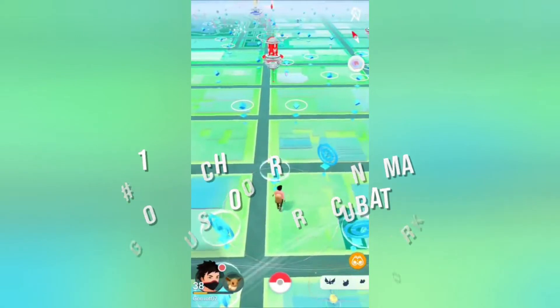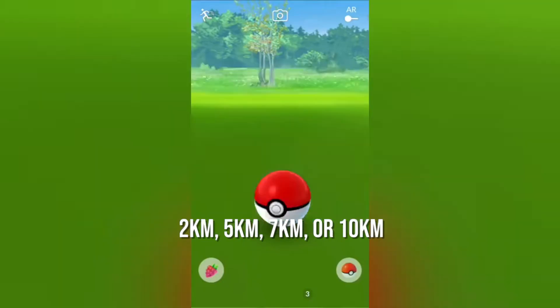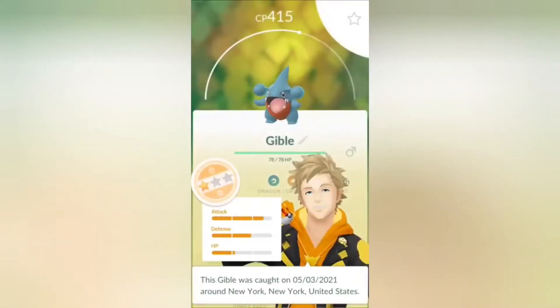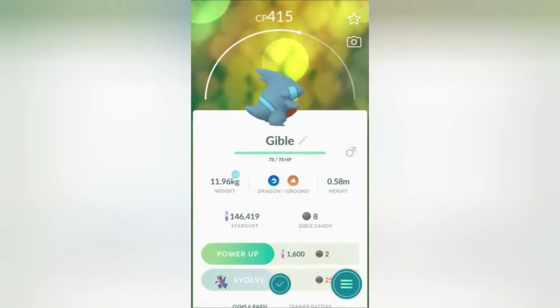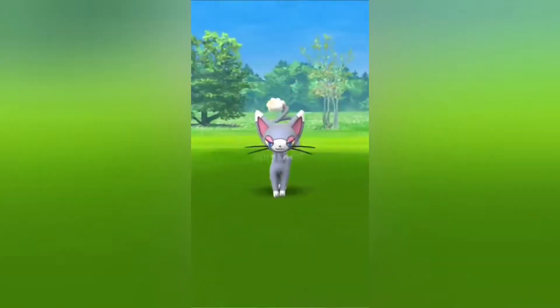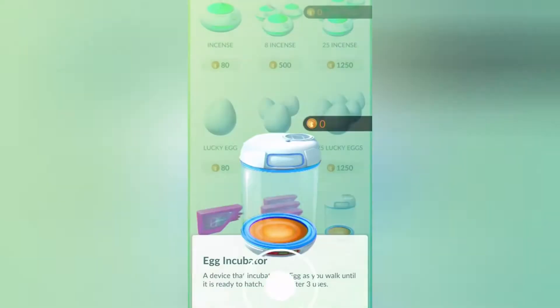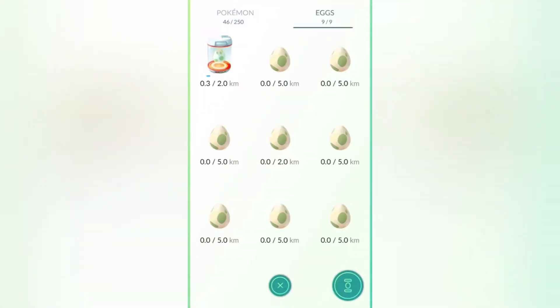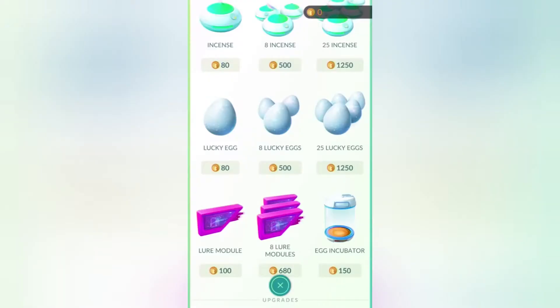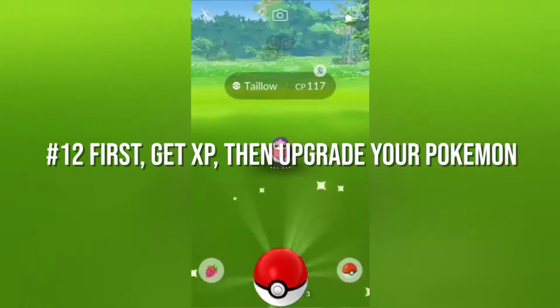Number 13: hatch your eggs and make good use of your incubators. Once you have placed them through an incubator and travel the required distance — 2 kilometers, 5 kilometers, 7 kilometers, or 10 kilometers — the eggs you gathered at pokestops or received as gifts can help you get some pokemon, gain XP, and boost candies. Everyone starts with an endless-use incubator, but you'll occasionally be rewarded with three-use incubators, which you may also purchase in the shop. Keep an eye out for special events that reduce hatching distances. In general, the farther away the eggs are, the better the benefits.